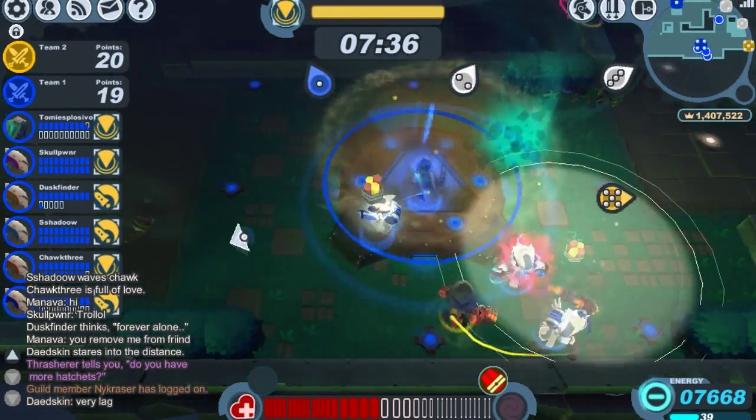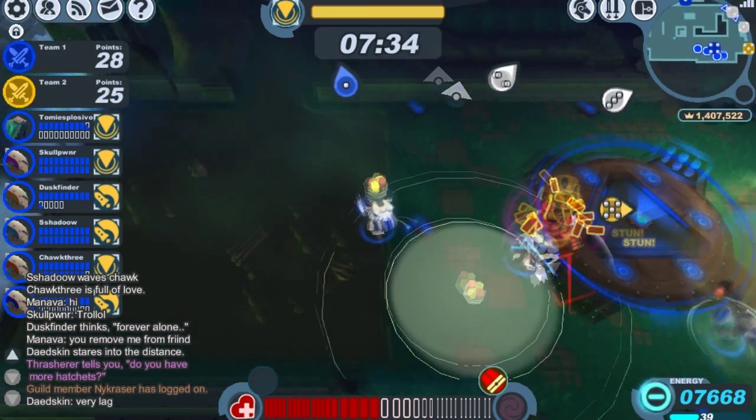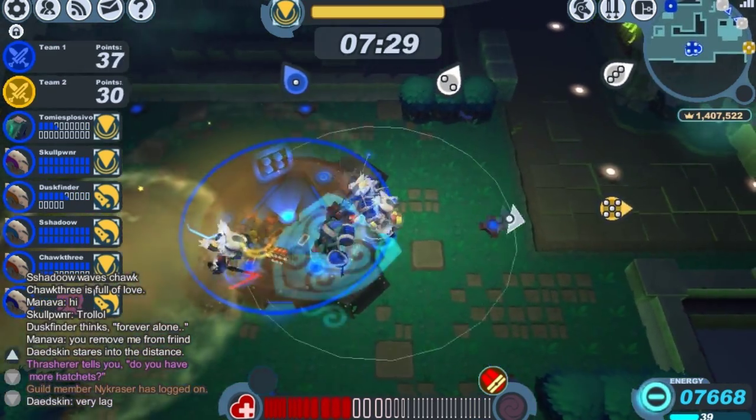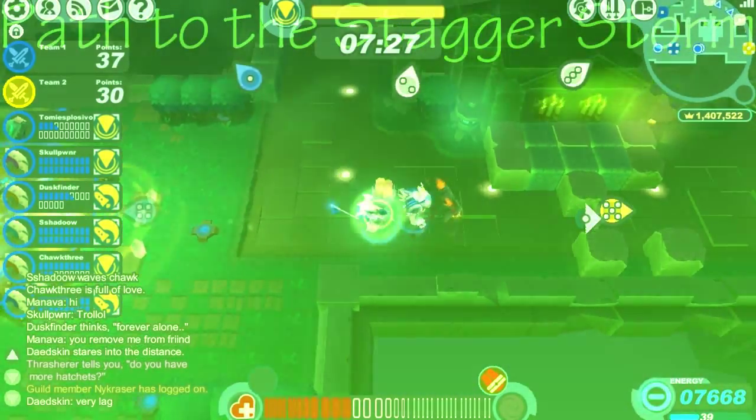Where the Stagger Storm really comes in helpful is in lockdown, because if any of your enemies wander into the Stagger Storm's status, then they're really slowed down, and it makes it a lot easier for your allies to get to them.